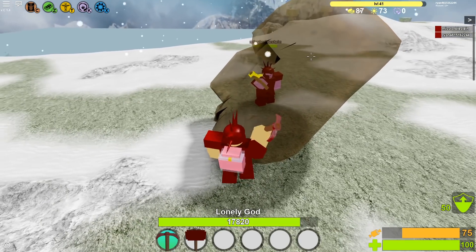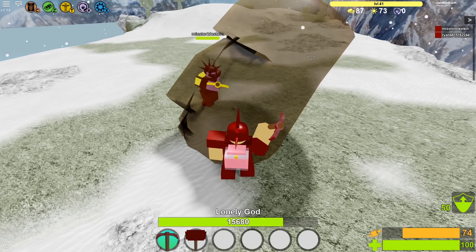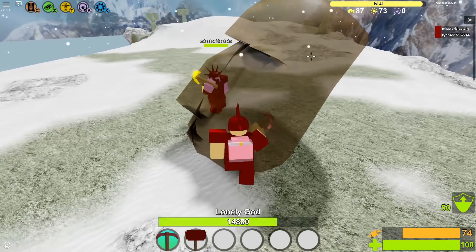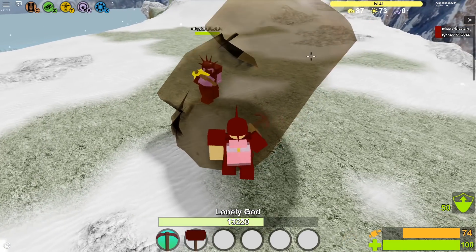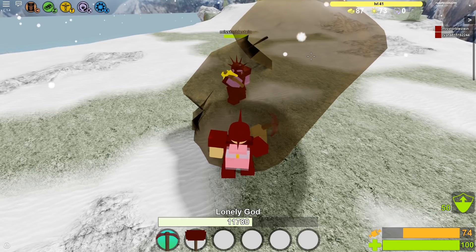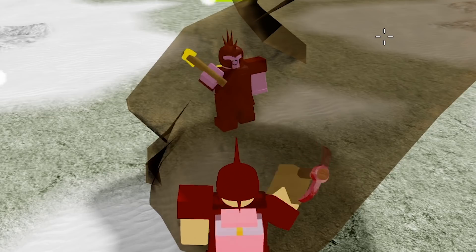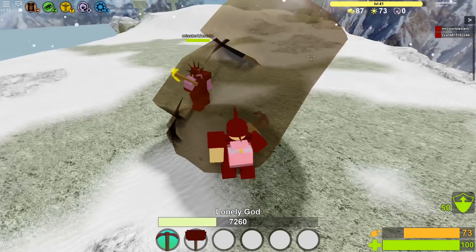The lonely god, once broken, used to spawn in one magnetite meteor. That's not the case anymore. Now instead, when you break the lonely god it spawns in adderite meteors, which have just been introduced very recently by Soybean. I'm pretty sure it's around three or four, and when these meteors spawn in and you break all of the ores that come with the meteor, you will get a total of 12 adderite from just one meteor.